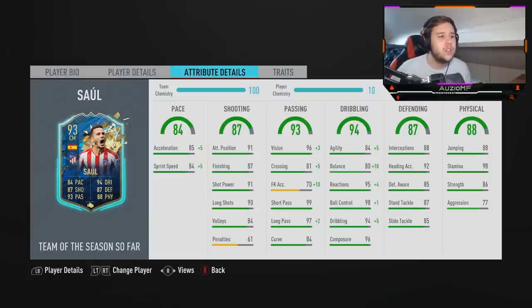99 passing, 86 crossing, 83 kick accuracy, 99 short passing, 99 long passing and 84 curve. It's clear as day — this guy will be able to just ping the ball from one side of the pitch completely to the other, pretty much do all the long balls. The first time passes should be pinpoint. He's got 89 agility, 90 balance, 99 reactions, 99 ball control, 99 dribbling and 96 composure.